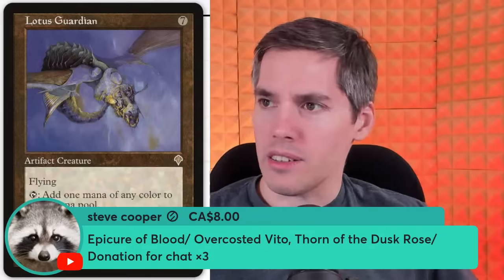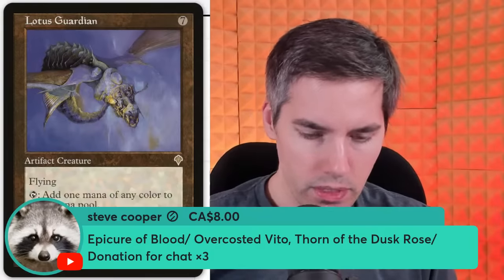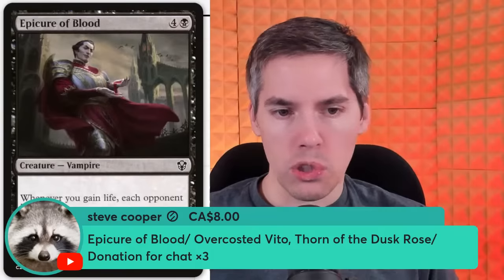Epicure of Blood — a 5-mana 4/4. Whenever you gain life, each opponent loses 1 life. Is it really that bad? I think 5 mana for a combo piece like that isn't terrible. Kiki-Jiki has been played in a lot of combo decks and he's 5 mana.